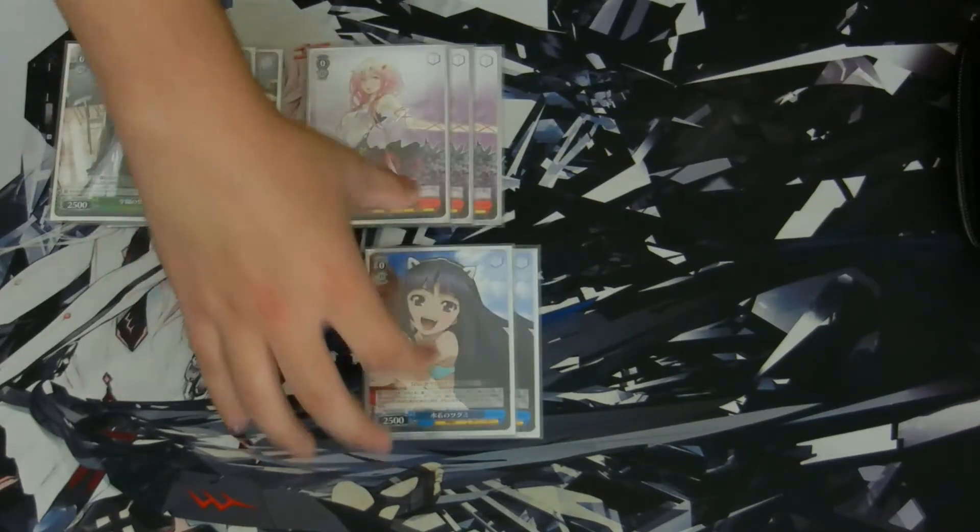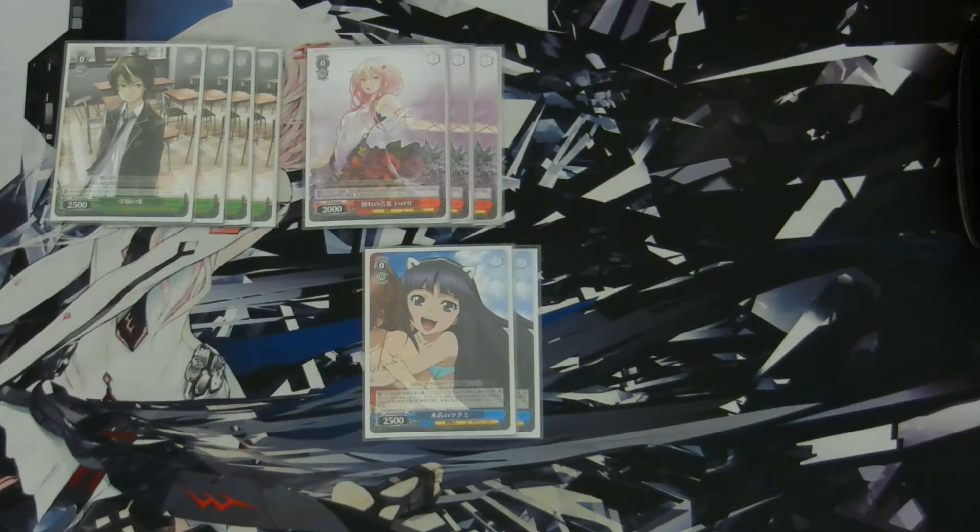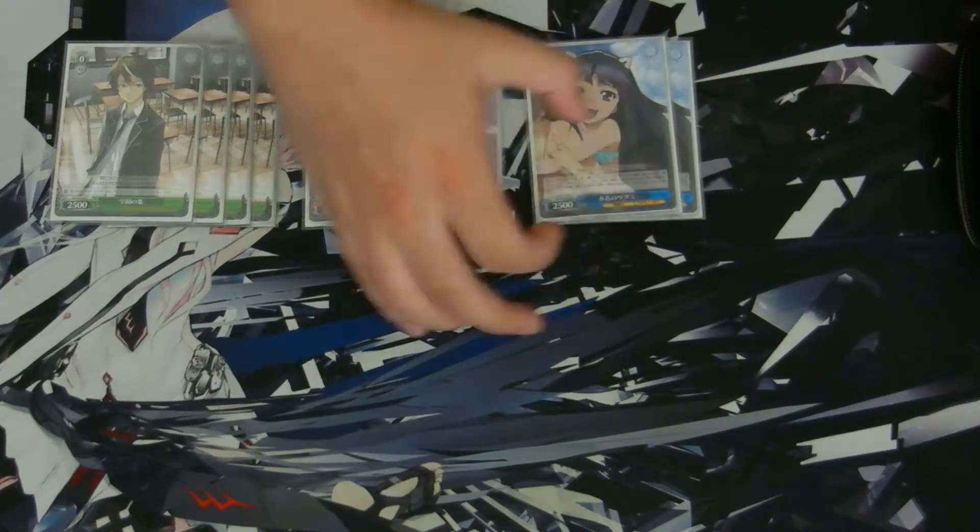Next, two of these 0/0 Tsugumis at 2500 power. On play, you can pay one and discard a card to search for a Funeral Parlor character. So, standard searcher.